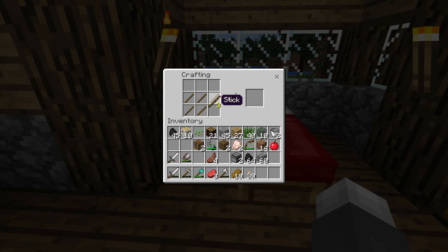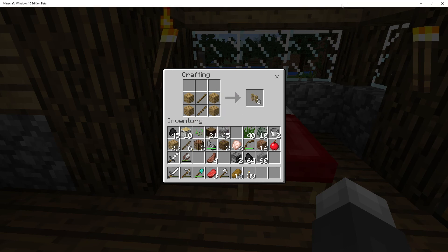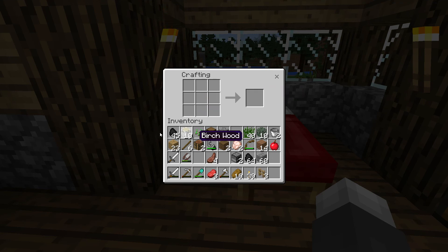Has the new fence thing been added? Yes, it has. That update — I think it was 1.8 — that made fences into different colors made fences so incredibly expensive. That's so expensive and you still get the same amount of fences. Like gosh, that's a lot.